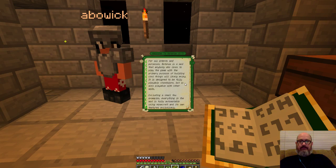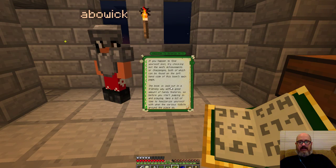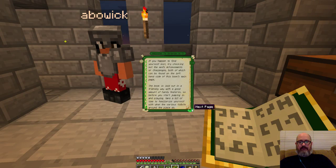It's designed to be fully playable standalone, but is also playable with other mods — it's good since there are 202 mods in this pack. Excluding a small few examples, everything in the mod is fully automatable using Minecraft and its own features exclusively. If you happen to find yourself lost, try checking out the mod's achievements or challenges, both of which can be found on the left-hand side of this book's main page. This book is laid out in a friendly way with a good amount of handy features, so before you start jumping in and playing, take a bit of time to familiarize yourself with what the various tidbits around the place do.